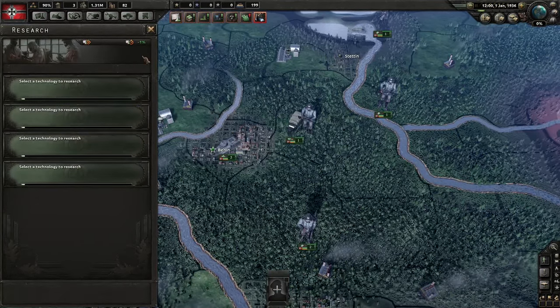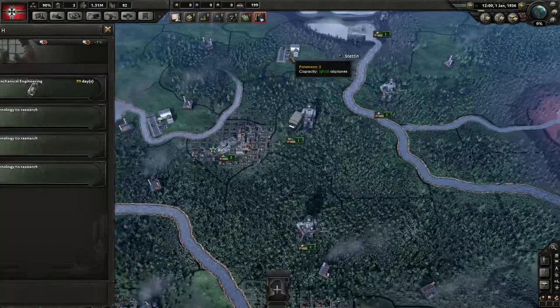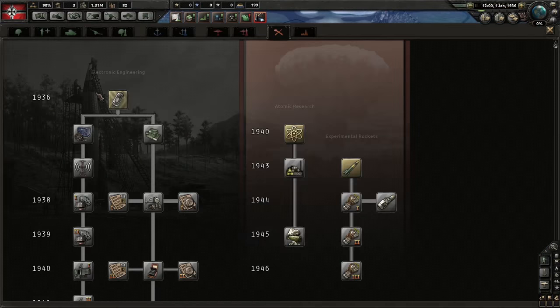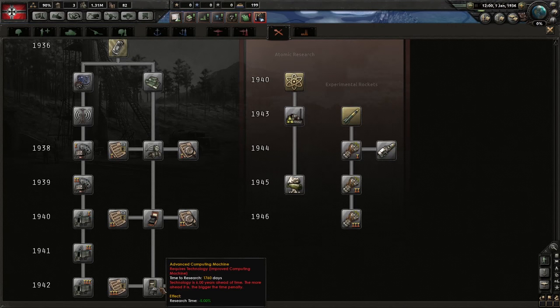Now like I said, there are some obvious picks no matter what country you're playing. I normally go straight for the engineering branch and pick up electronic mechanical engineering, which reduces my research time. Getting this early will allow me to get ahead in science for the rest of the game, and the earlier you get this line of technologies, the faster your overall research will be throughout.